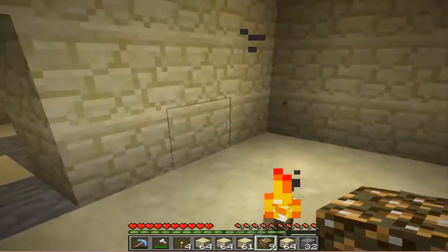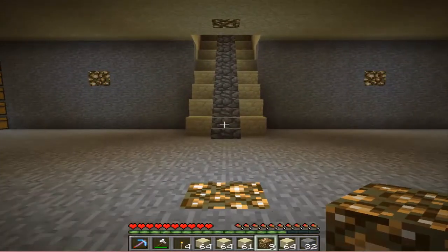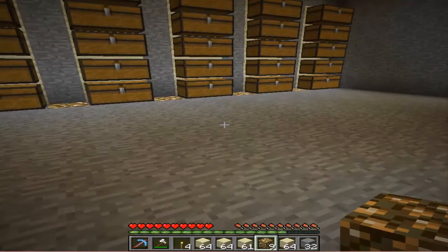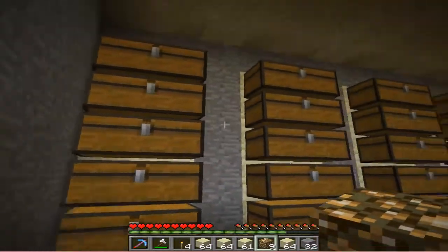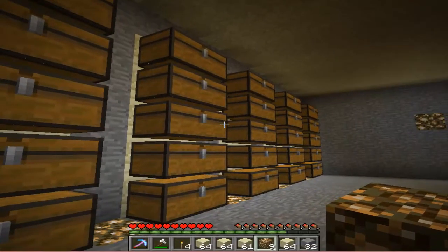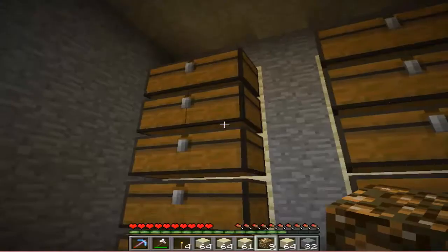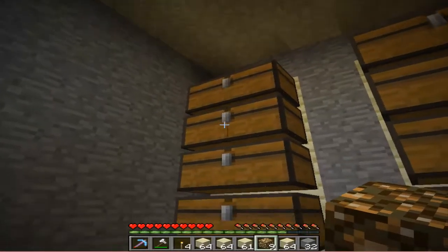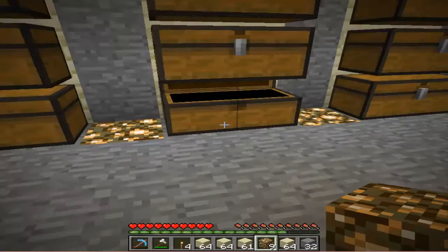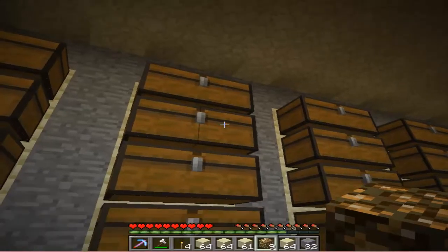Anyway guys, I hope you enjoyed this video. We did like a quarter of completing the big room, which is the storage facility of everything. I don't think I've let you guys know what this stuff is. This is seeds, sugarcane, wheat, food — this is carrots, this is food. This is clay, the clay block, hardened clay, and chests.